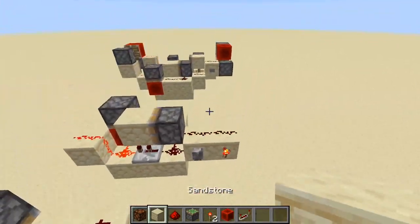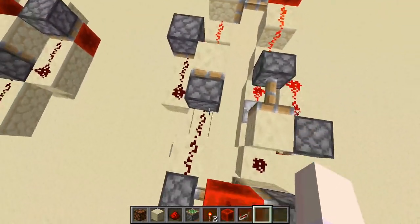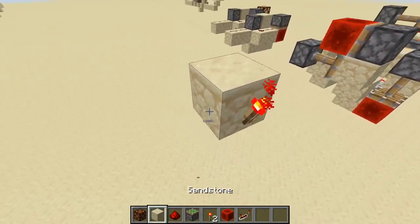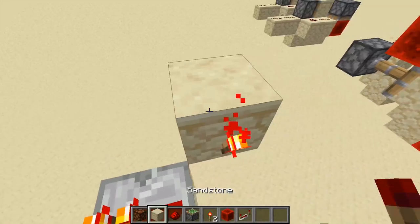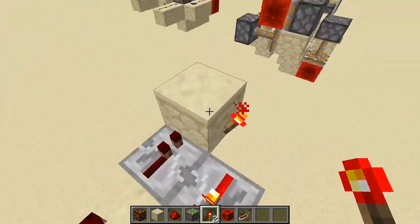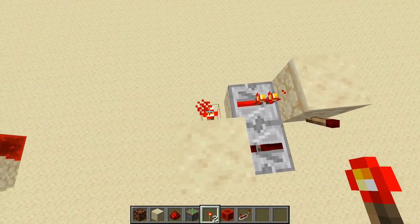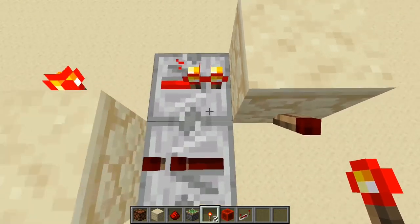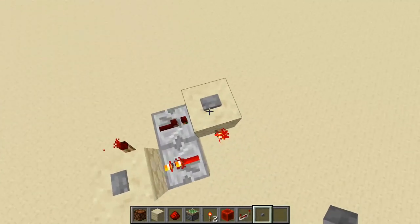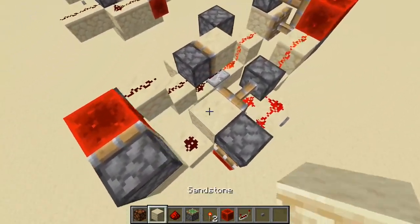Now I want to show you the instant RS latches that I've made here. This is just a standard RS latch really — if I make a regular RS latch here, it is structurally the same, one hundred percent. What does this consist of? It consists of two inverters that are powering each other, with a repeater going into either one of them. The function is that you can set and you can reset.